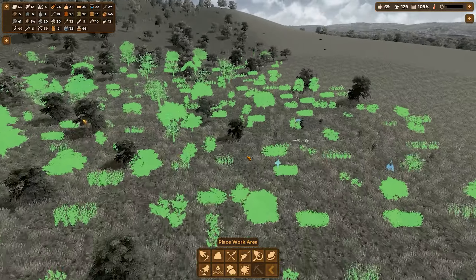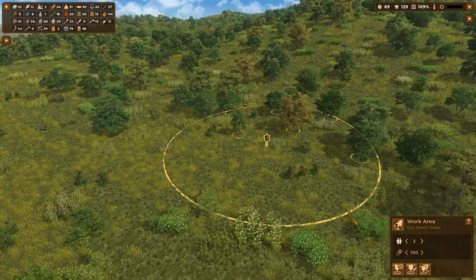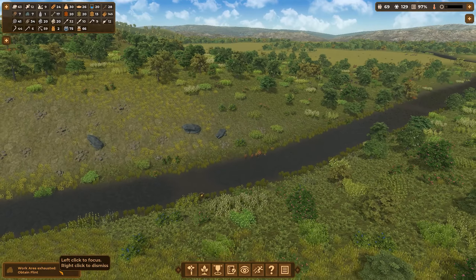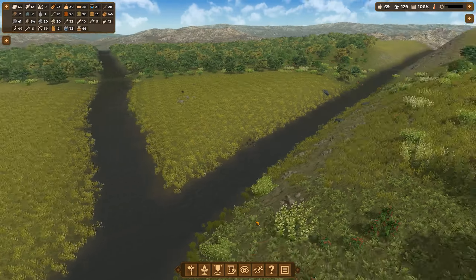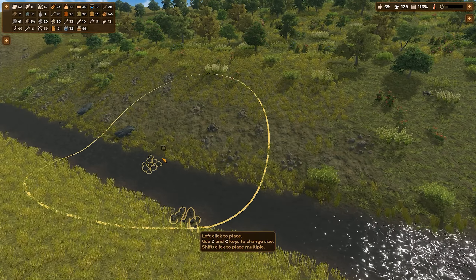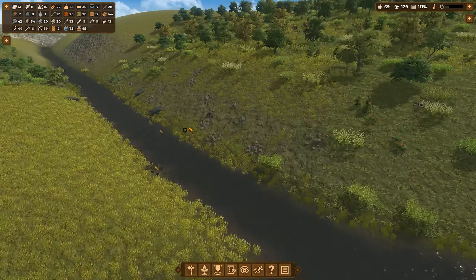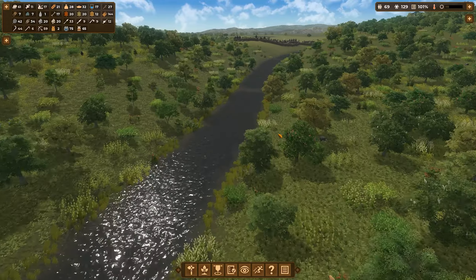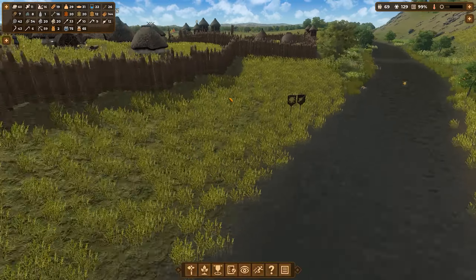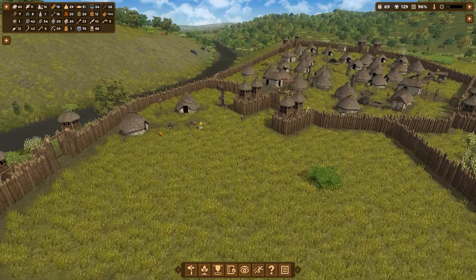Did some more wolves spawn over here? No, I don't think so. We have another wood cutting area over here — there are still some trees in range so we'll just leave that. Work area exhausted. Flint is gone — all the flint is gone! We are running low on flint. A lot of flint is just disappearing. Two people here, come get me some more flint. We have eight flint — that means we can get eight more beautiful spears out of this.